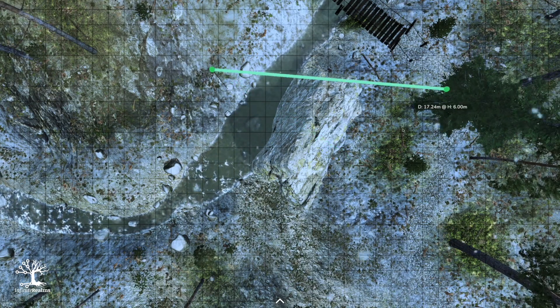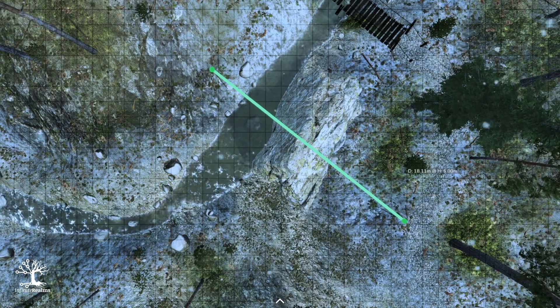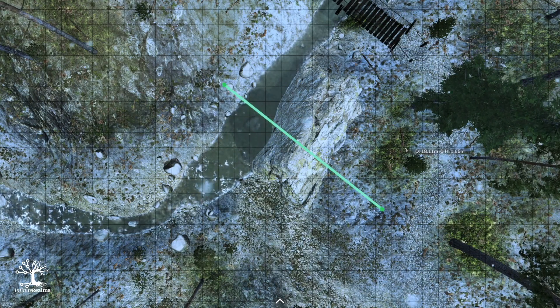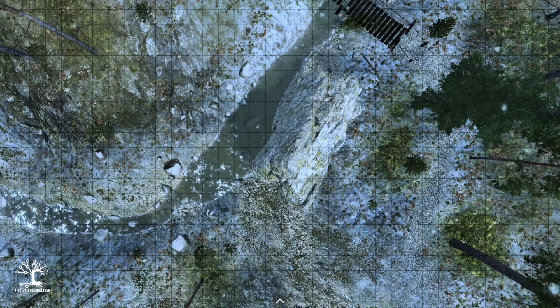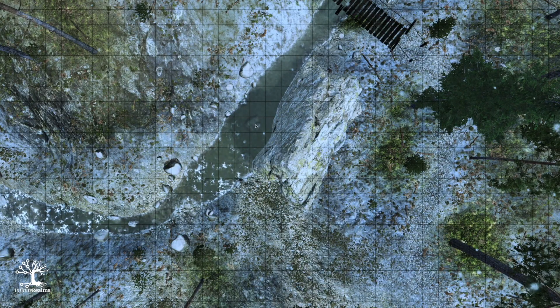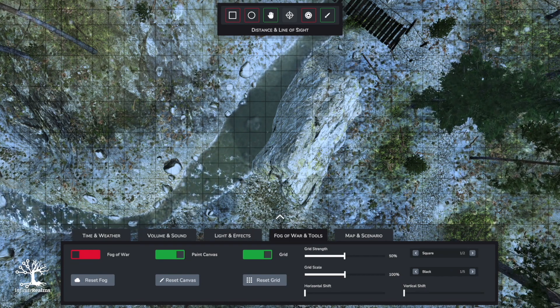Once you click a second time, the second point will be fixed but you can still use the mouse wheel to set the height and check the line of sight. You can see this rock — once it interrupts the line of sight it turns red. You can cancel the operation at any time by pressing Escape, or right-click to reset the tool. You can also go to the bottom of the screen and click the little icon there to activate the menu at any time.